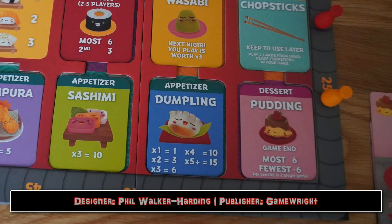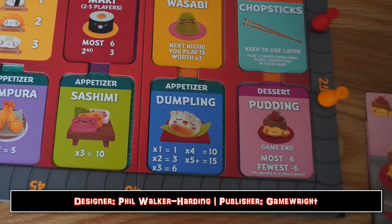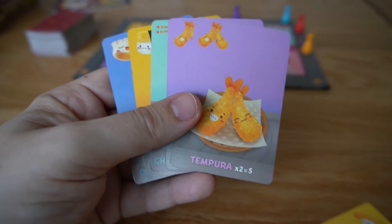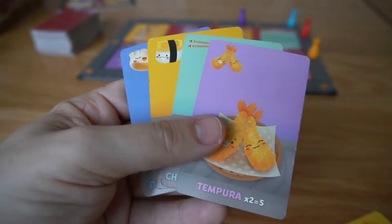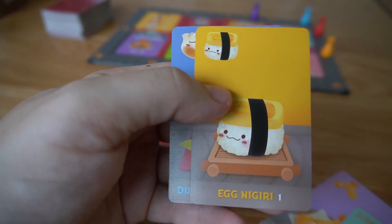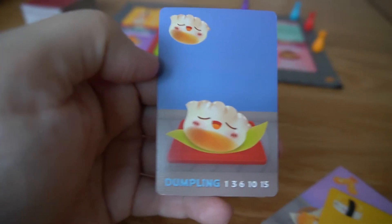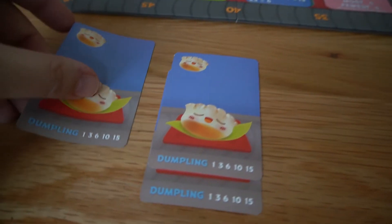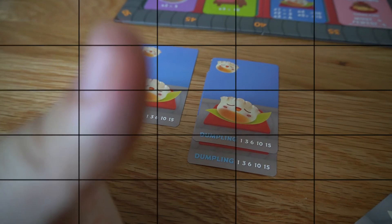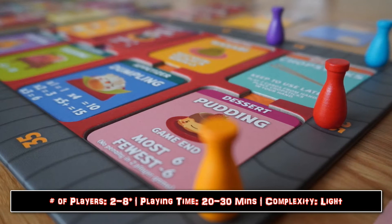We start with Sushi Go, a pure card drafting game that sees you sitting at a table ordering — you guessed it — sushi. You have a hand of cards, and this is where the set collection element comes in, because you pick one card and pass the remaining to the player to your left. You might stuff your face with dumplings for exponential benefits, or perhaps you're a sushi connoisseur who knows that wasabi improves the nigiri by multiples of two.